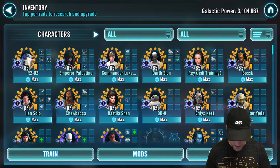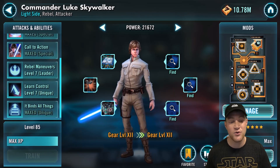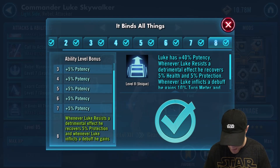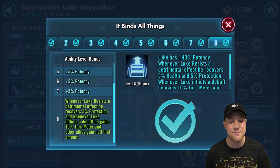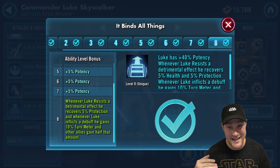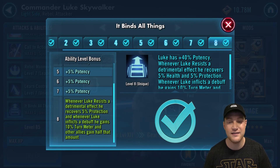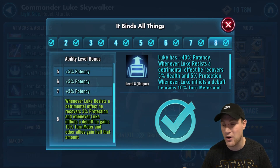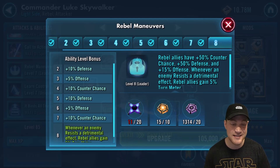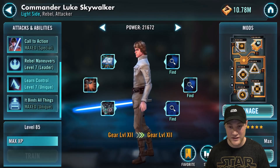Next in the top 10 we are going to look at CLS. All of his zetas are good, but the most important one in my opinion is It Binds All Things, because it works as a leadership ability without him having to be in the leadership spot. Whenever Luke resists a detrimental effect he recovers 5% protection, and whenever Luke inflicts a debuff he gains 10% turn meter and other allies gain half that amount. He's able to give turn meter to allies when he inflicts a debuff — that's awesome. Make sure to put a little potency on him. Paired with Rebel Maneuvers, whenever an enemy resists a detrimental effect rebel allies gain 5% turn meter — you could be getting a lot of turn meter against the Bastila team. But the most important zeta for him is It Binds All Things.